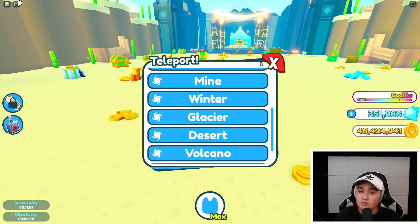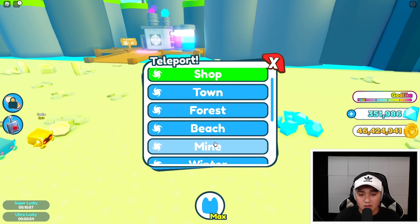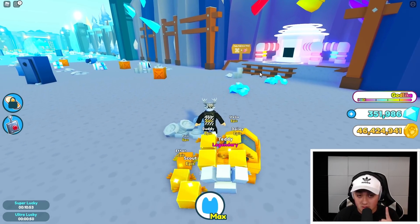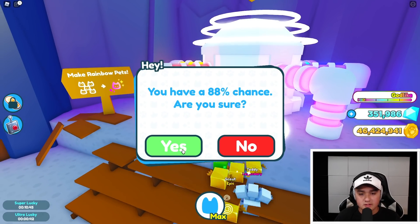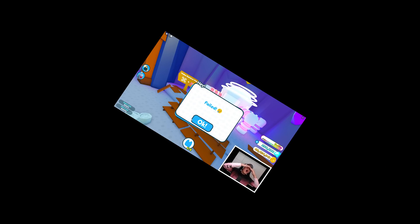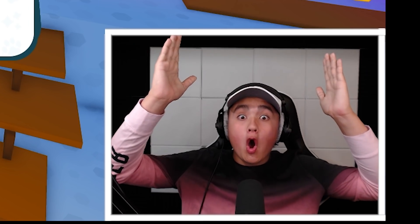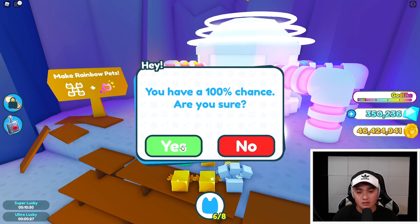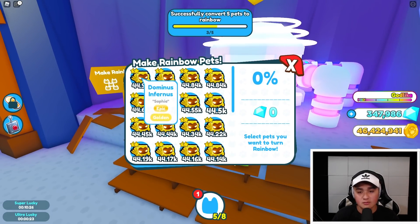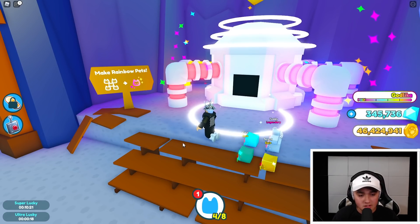Now what we're going to do is turn them into rainbows. Where is the rainbow thing - is it at the beach? That's the pet fuser. The mine has the rainbow machine. Now we're going to quickly make a few rainbow. Rainbow Imperius, please. All the pain - oh, that hurts so badly. I can't believe we actually just lost that. I am doing a hundred percent. I am never doing another 88% on this rainbow machine in my life - only 100% because that was traumatizing.